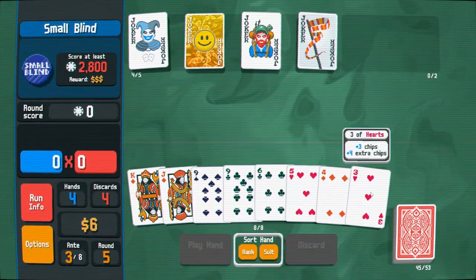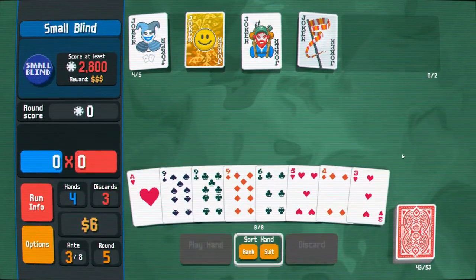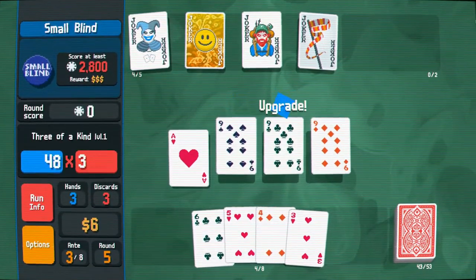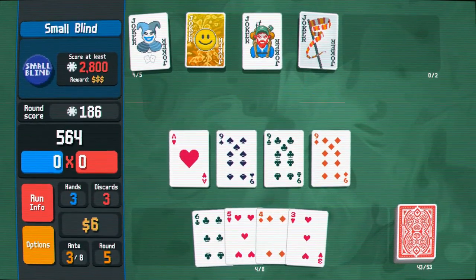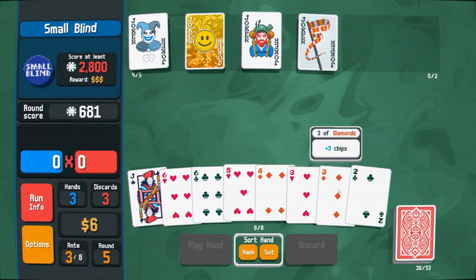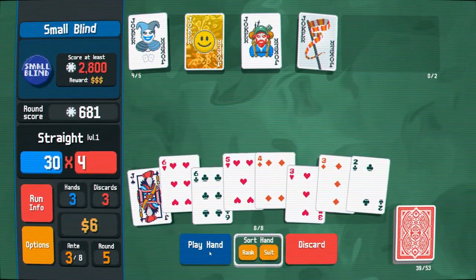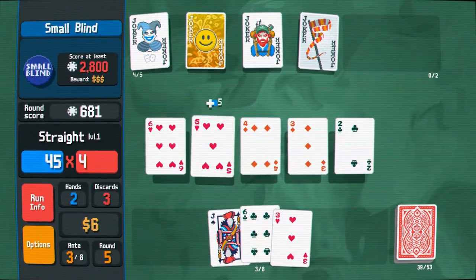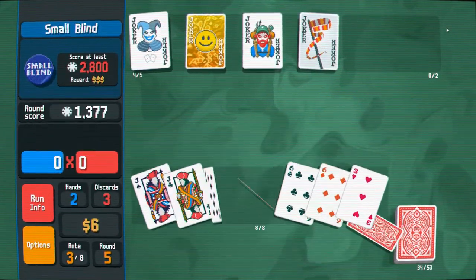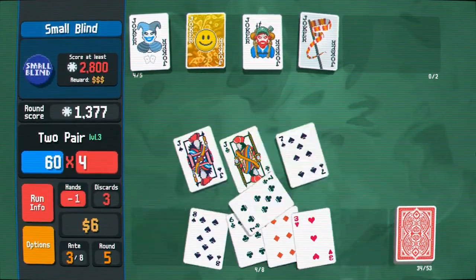Three, four, five, six — not a great opening hand. Let's discard and see. Hey, three of a kind! That's not bad. Plus four multiplier. Four, five, six — straight! Not great, but nice. This will be plus four multiplier for face cards, so this should be worth quite a bit.